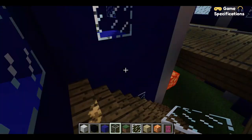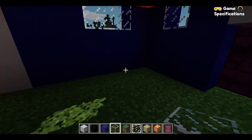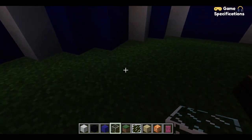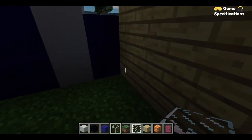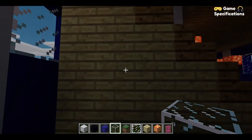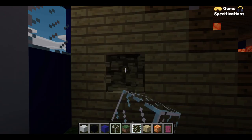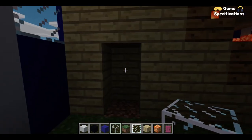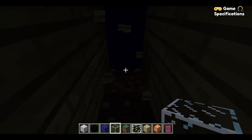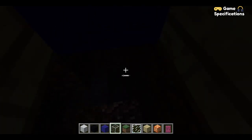A police station is really incomplete without a jail, so I think we should have some sort of underground secret tunnel leading to a jail room. This place looks like a clear way to do it. We can make a door right here, and from here it goes down — we can dig some areas to make a little hole.